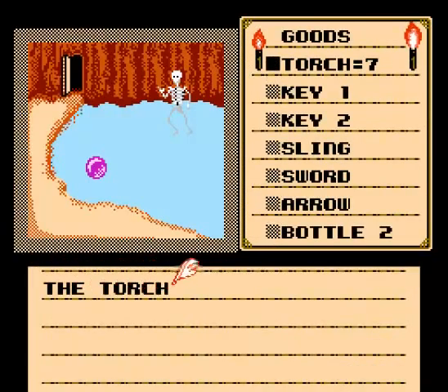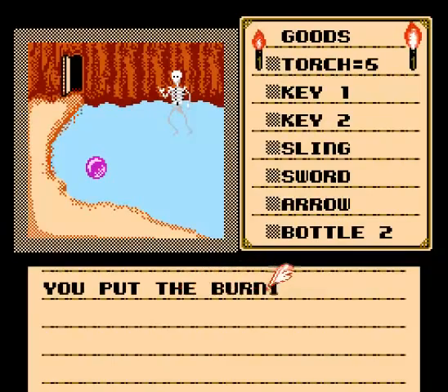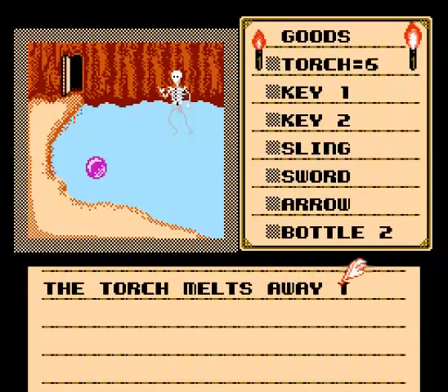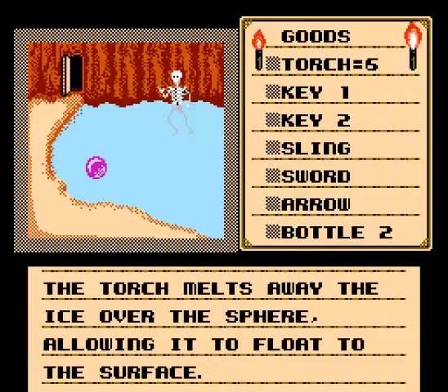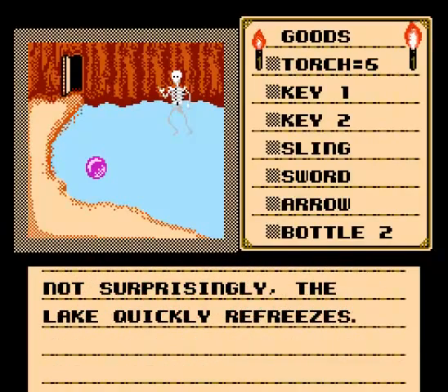Use the torch. The torch is lit. Use the other torch. What do you want to use this on? The frozen lake. You put the burning torch close to it. The torch melts away the ice over the sphere, allowing it to float to the surface. Not surprisingly, the lake quickly refreezes.